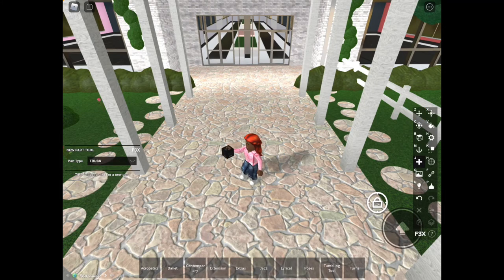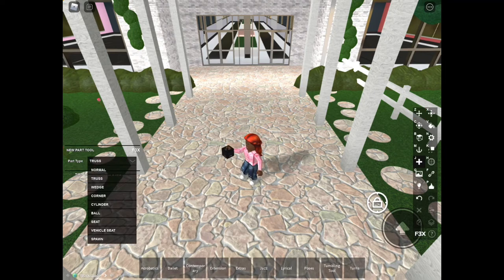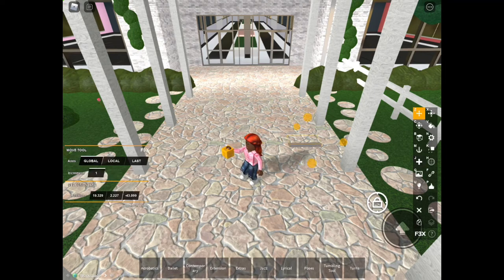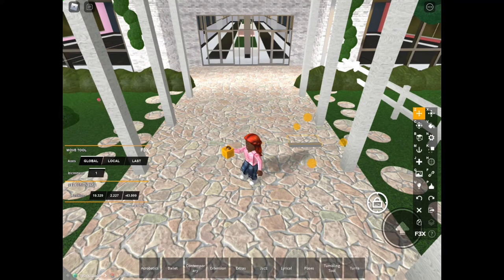There are other part types like a truss, which is something you'd see in an obby where you'd have to climb it — it pretty much just builds upward. Then you have a wedge, which is like a corner or a little hill. I've actually used the wedge thing before.